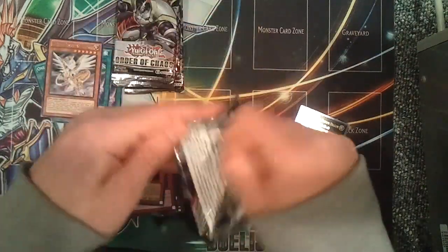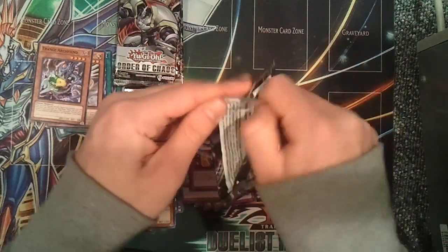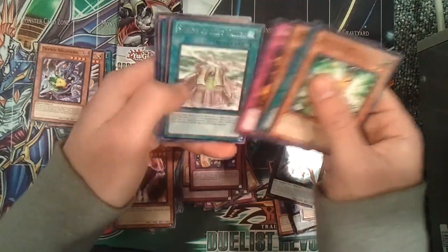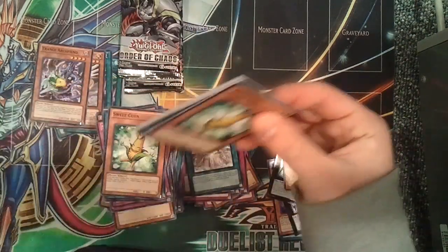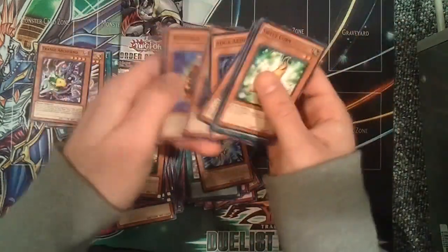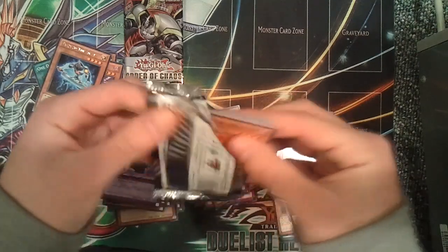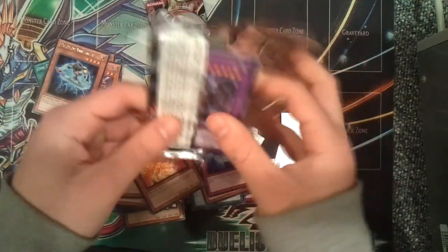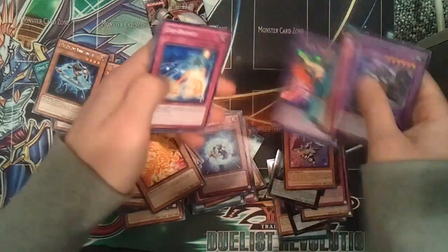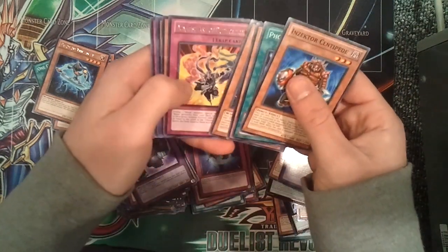Another Inzektor Dragonfly. I really want to pull an Exabeetle — maybe I'll add it to my deck. Another Inzektor Orb. A Trance Archfiend common. Shrine of Mistvalion. A Wind-Up Shark Super — sweet! I know that's like a $12 card, maybe a little bit more. A ZW Unicorn Spear. We can't just get one Super Rare, gotta get something else. Photon Thrasher Rare — that's decent I guess. Ga-Ga-Ga Guard. Two packs left — Ga-Ga-Ga Guard and a Twin Photon Lizard. Last pack: Nidu 2 Art of Duplication. A Trance Archfiend.